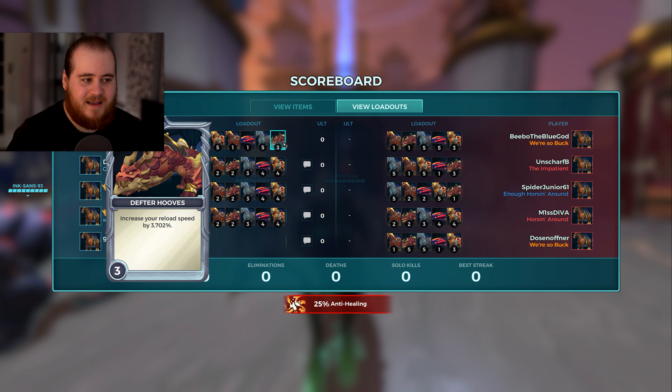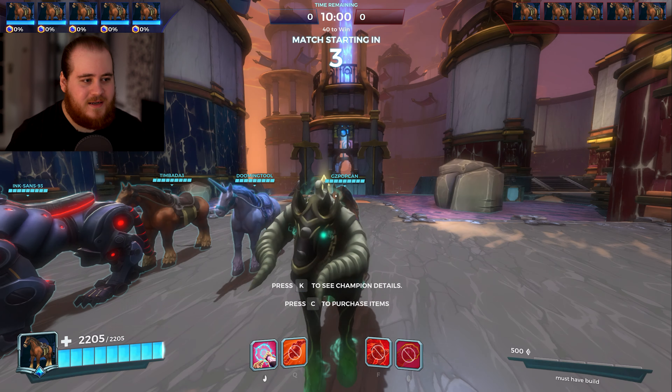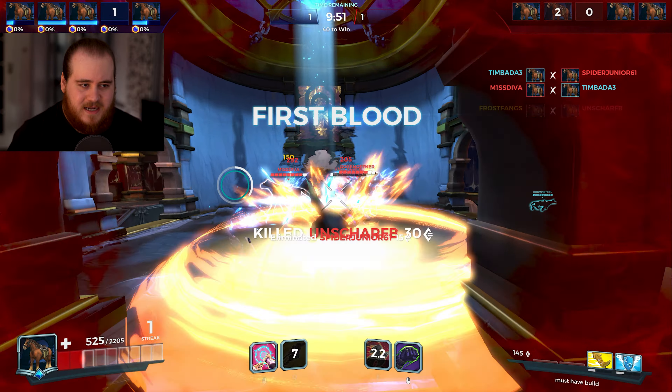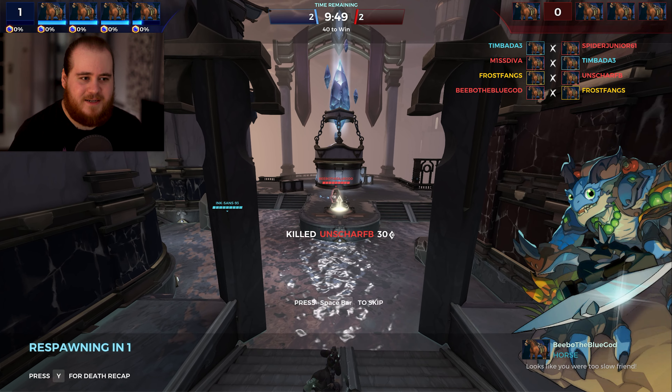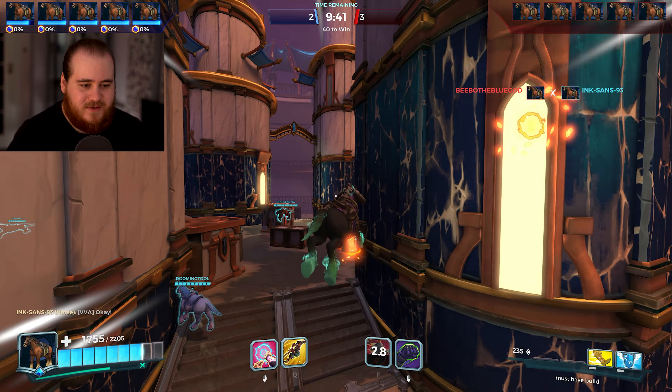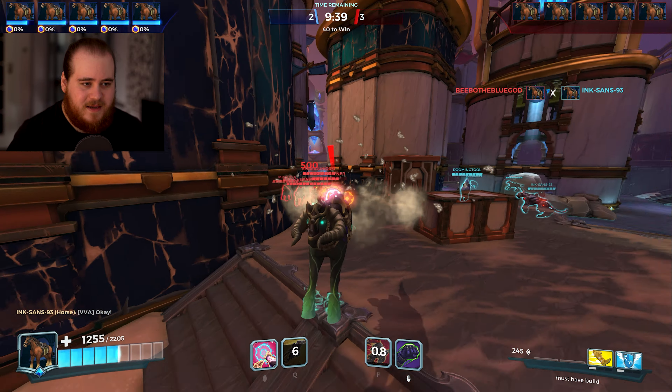I did make a build — not that it matters. If you want to copy my horse build, here you go. Knockback, health, and a tiny bit of reload speed, even though you don't reload. You do buy items, which is kind of funny. Can't buy master riding though, which is definitely a missed opportunity. There's the jump — it's kind of like a buck jump combined with a Fernando dash and an Andro punch.